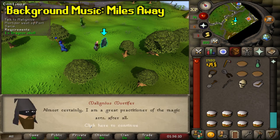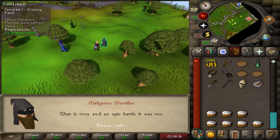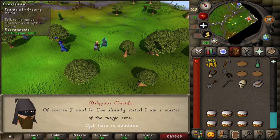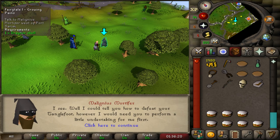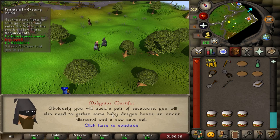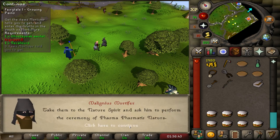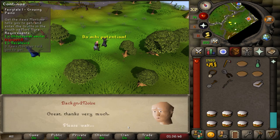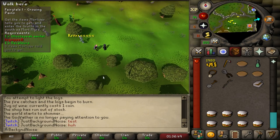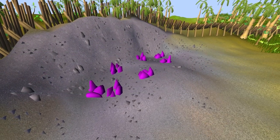Fairy Tale 1 - the most dreadful part of this quest for Iron Man is the set of items you need to get for Malignius Mortifer. He wanted a skull from Draynor Manor, which I already had. The three items he told me to get were Baby Dragon Bones, an uncut diamond, and a raw cave eel. Sounds simple enough, but a raw cave eel requires 38 fishing, and an uncut diamond - where even? I guess some random events can reward those, but relying on randoms for account progression is ridiculous. There are gem rocks in Shiloh Village.